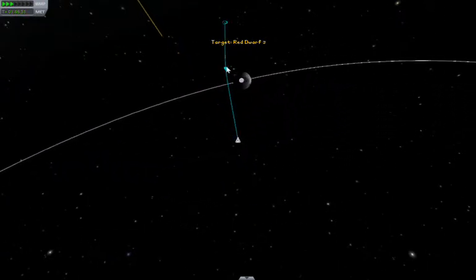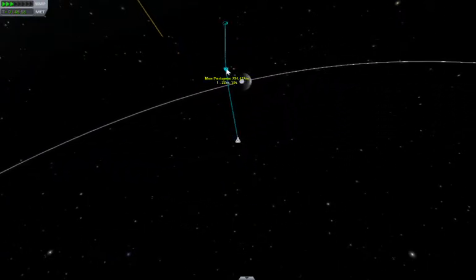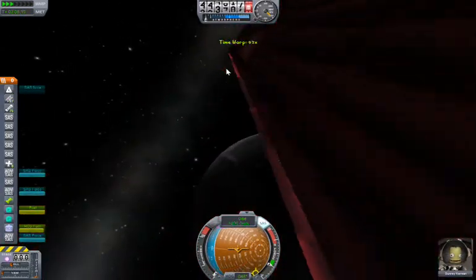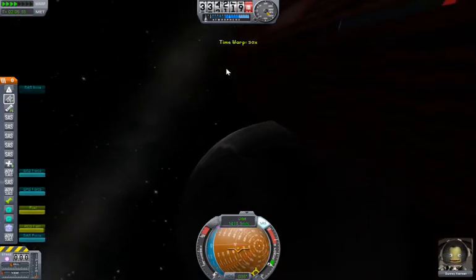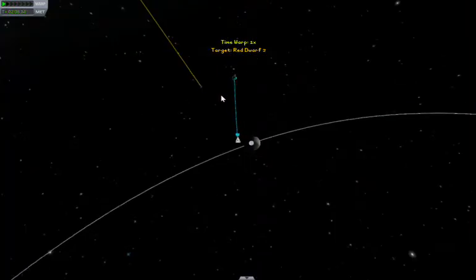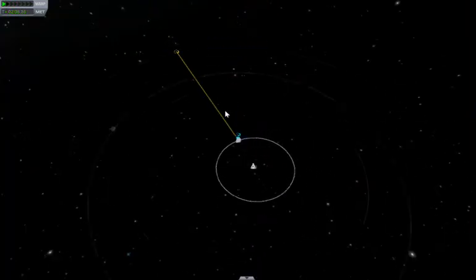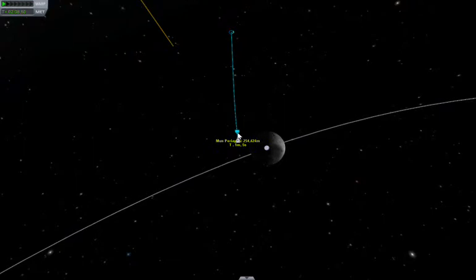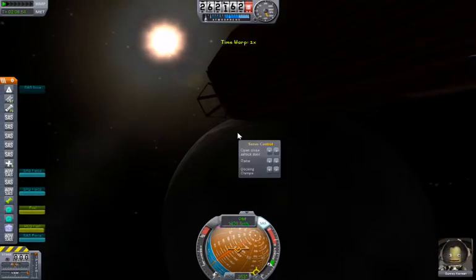We're in the moon's gravity now, and the periapsis is going to be in about 22 minutes. So about four minutes before then we'll burn. Right now we're at our fastest, and this is when you want to do the most amount of burn, because gravity gets smaller exponentially the further away from the planet you are. So this is when you get the most acceleration.